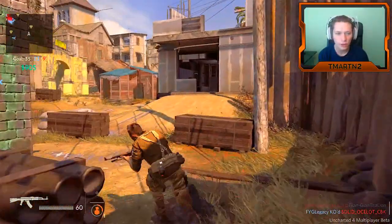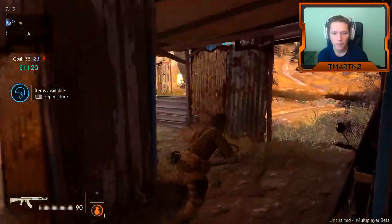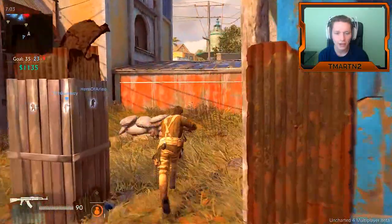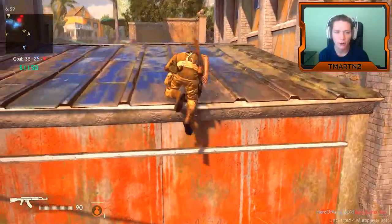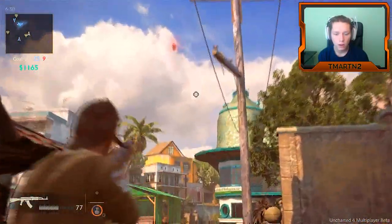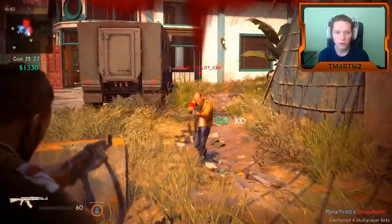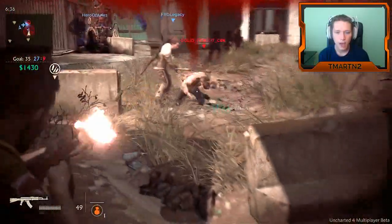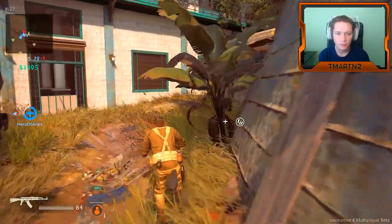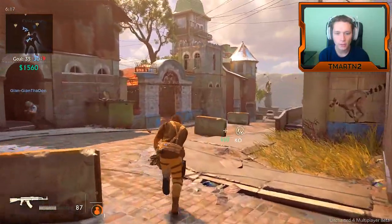It looks like the treasure locations don't change, so once you figure out the treasure locations on each map you're going to be able to just run by and make sure you always pick them up. Our team is destroying this team. I'm gonna flank them around their spawn. That was a one-way area. There's one right here — help me out teammate, thank you! I kinda want to check out the RPG, so that's what we're gonna do.